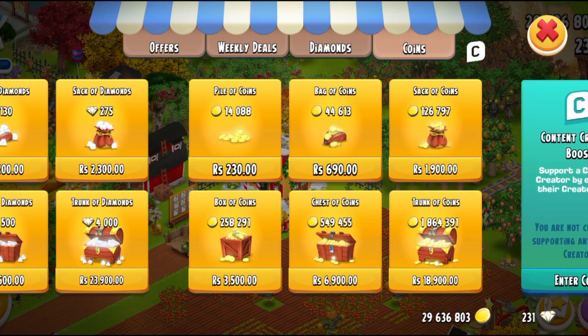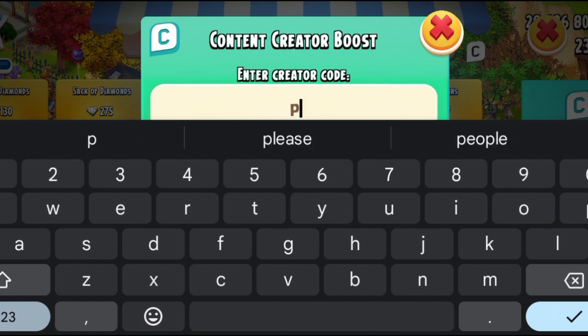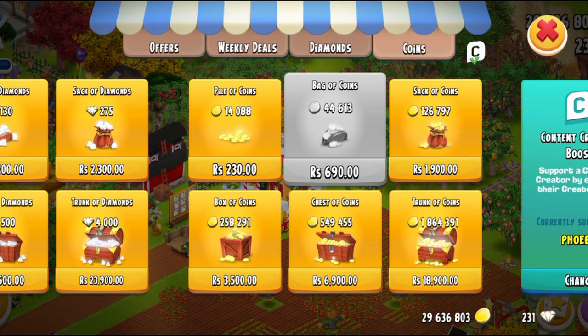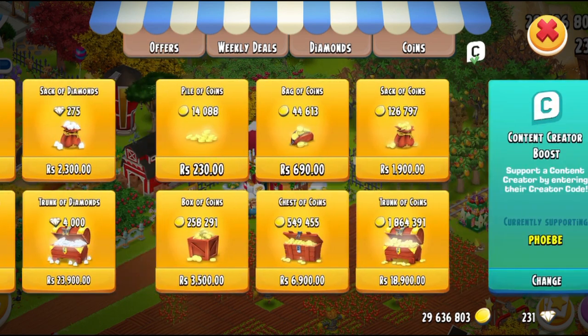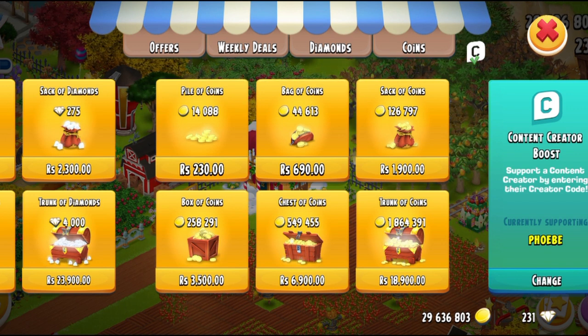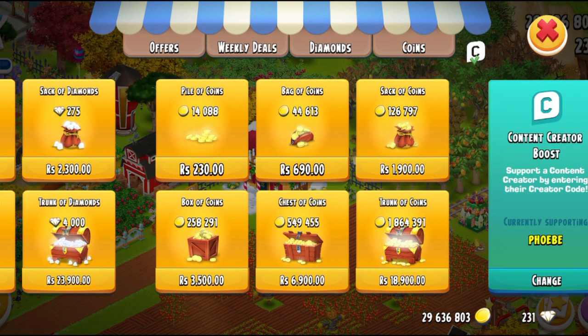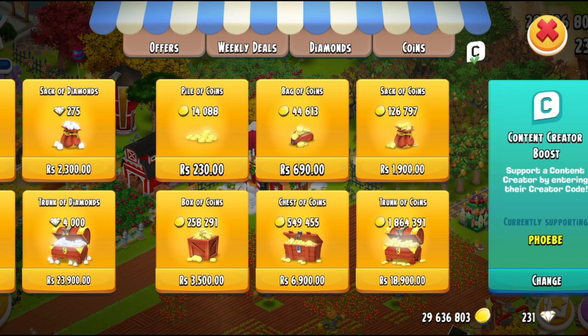Let's check the creator boost to see if there are any changes. If you enter a creator's name, you'll notice a little change — the content creator icon at the very top right has a little green checkmark. So once you've put any creator's code in there, it's going to be green in color. Now you know if you're actually supporting a creator or not, because before people would purchase something and unintentionally not be supporting any creator. I think it's a good change, and I hope it can stay permanent.